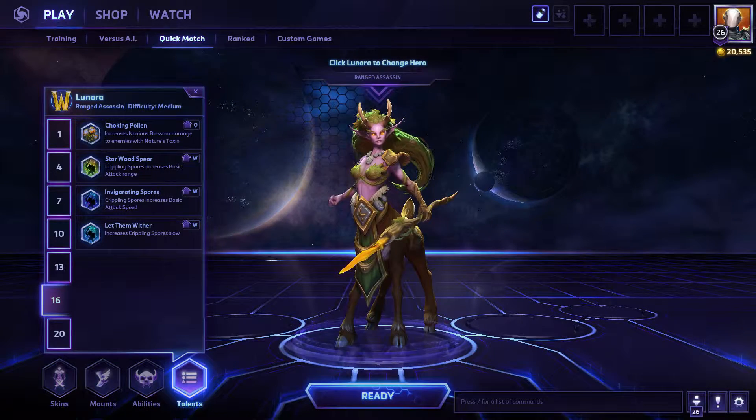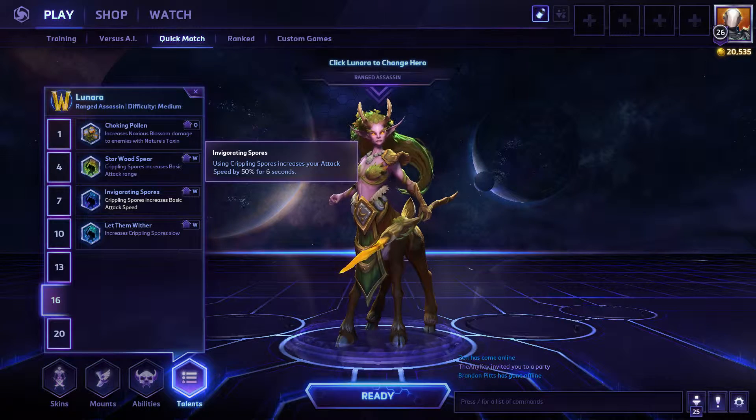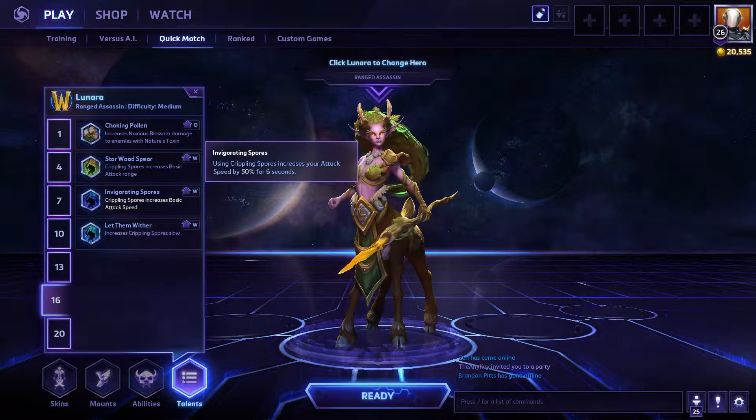For your level 16 talent, take Invigorating Spores — it increases your attack speed by 50% for six seconds.